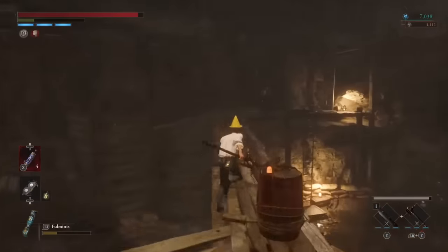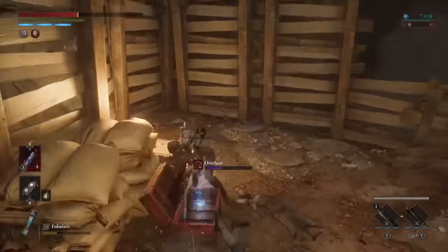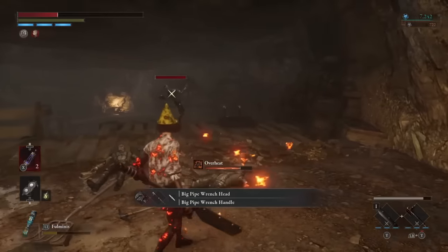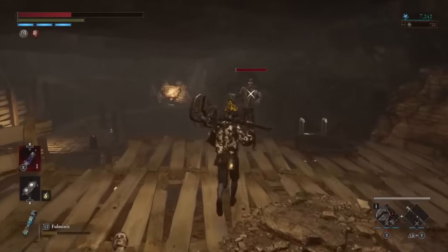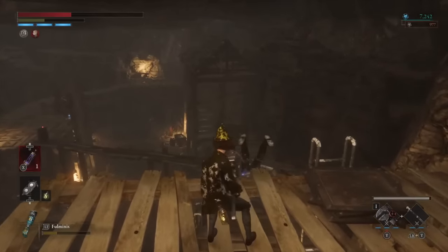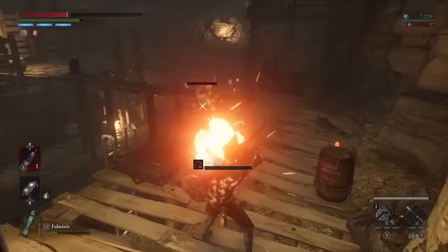To get the pipe wrench head you go into a cave or mine shaft that follows after the final boss of chapter three, in the section where you're entering chapter four. You pass through this mine on the main path — it's unavoidable — and when you get into the big area you climb all the way to the top where there's a chest containing the weapon. Thankfully this is very early in a playthrough, just at the end of chapter three.